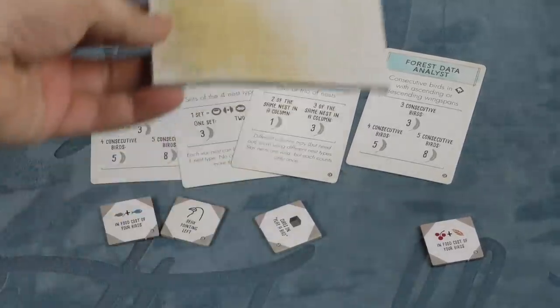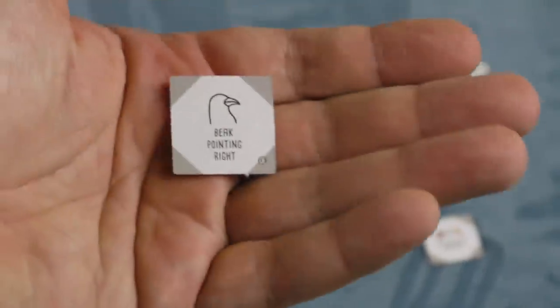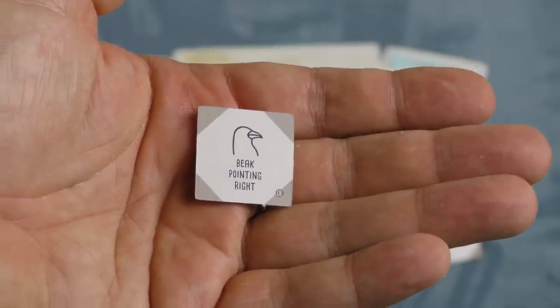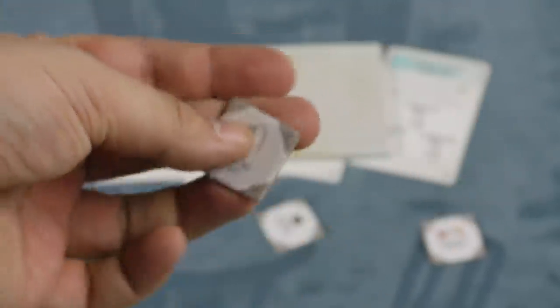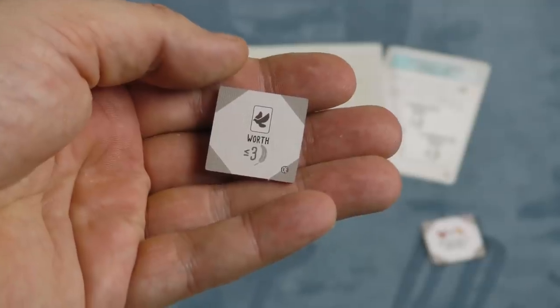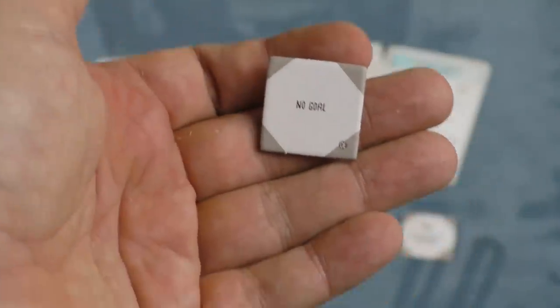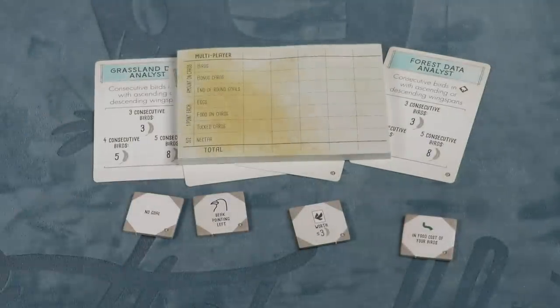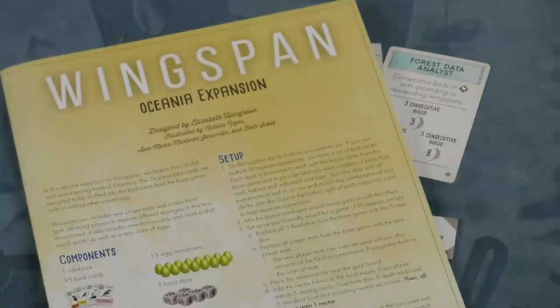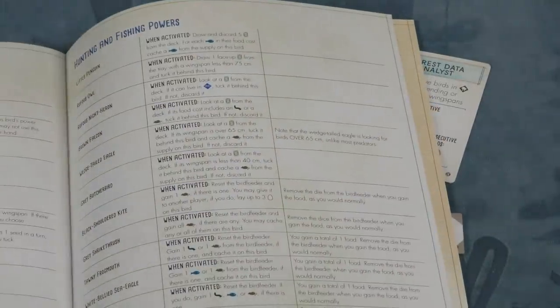There are also new bonus cards, new bonus tiles, and a new score pad. One of my favorite new bonus tiles is beaks pointing left or beaks pointing right — and the rulebook actually mentions what to do if a bird is looking straight on, covering each case. Other tiles include cubes on play a bird, or birds worth less than three feathers versus bigger than three feathers. There's even one that says no goal, although we'd usually reshuffle that back in because we like having goals. There's just more of this stuff. And of course there is a full rulebook that not only explains how to play but also tells you about every bird and their powers, as always.